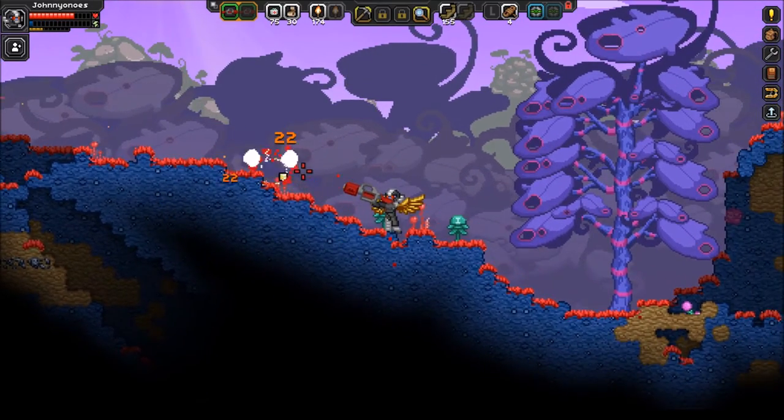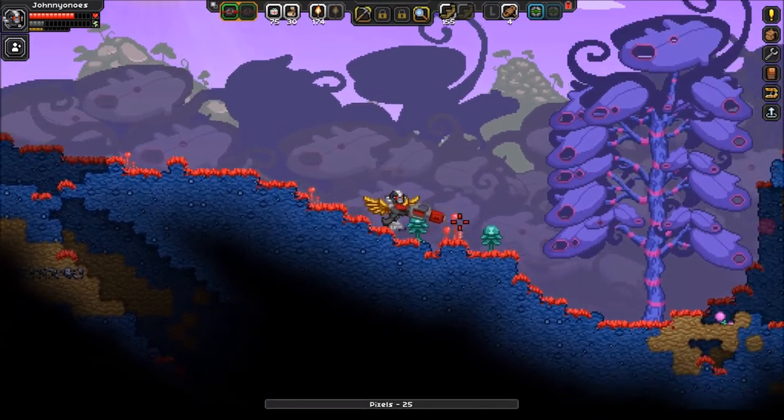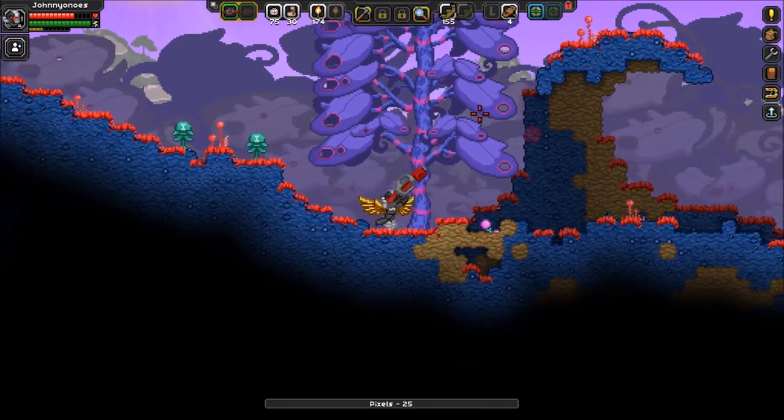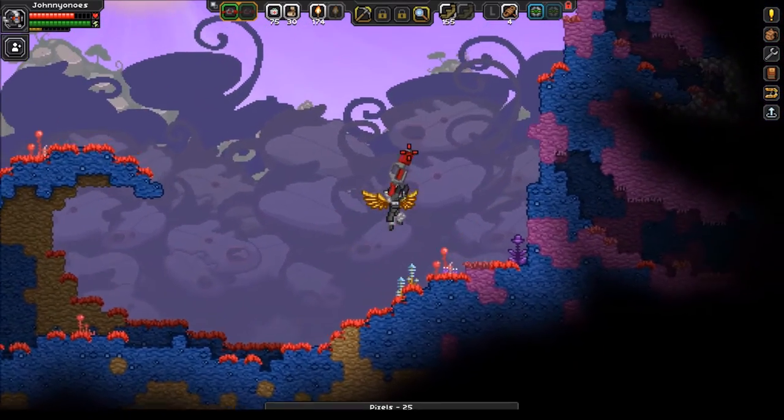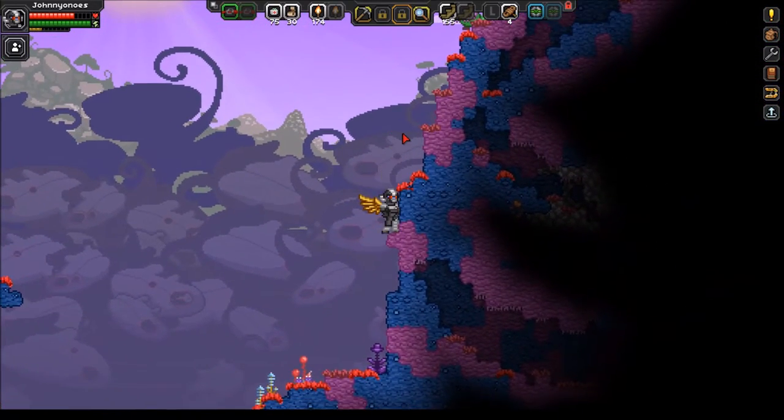Found myself a steam springs mini biome under the ground, and I got myself all sorts of MM modules and all that good stuff. Did I get the car?